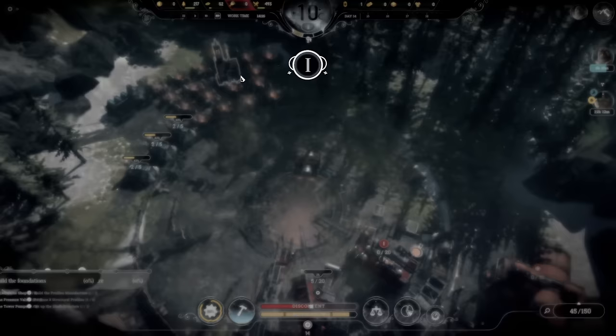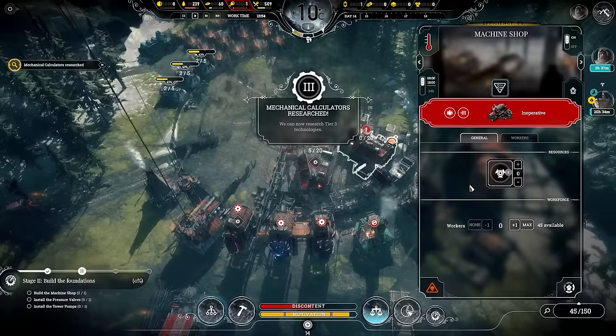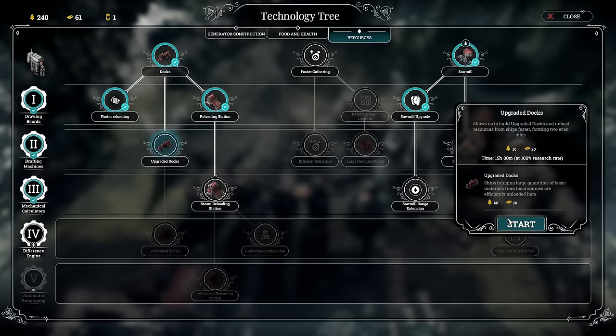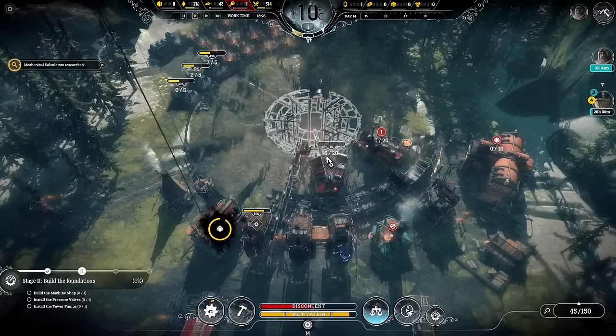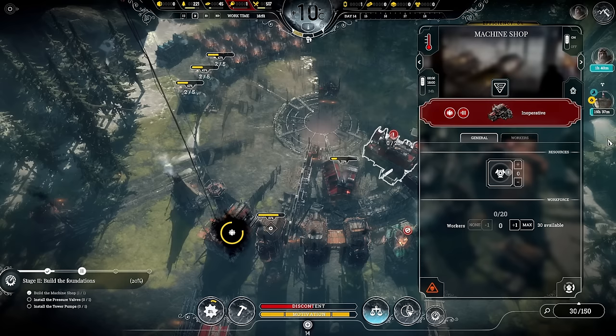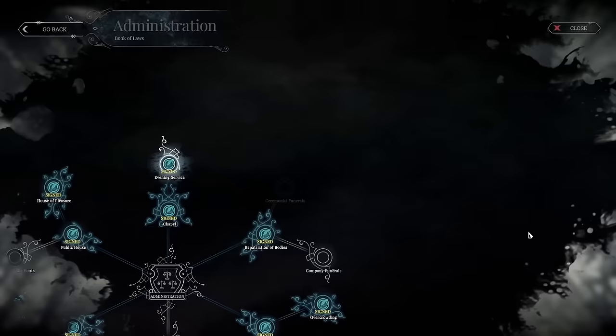Milestone one is achieved — now we need to build the foundations, which require 10 structural profiles and 10 steam exchanges. We've got mechanical calculators researched. I want innovative processing but for now I'll do upgraded docks to get two piles of steel running. Let's start getting that steel pile back up. We've got 45 people back. I'm going to wait and see if we can get the 10 steam exchanges from the frost land before doing anything else. I'll also do even-in-service to start using that over here to boost motivation.